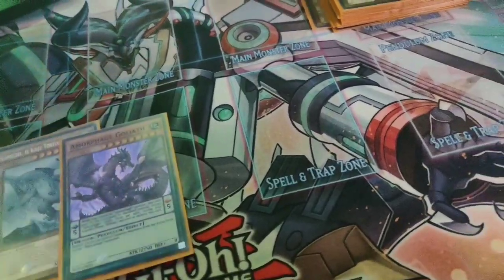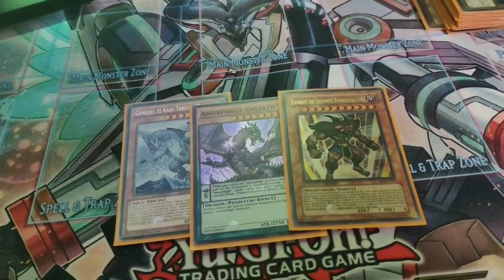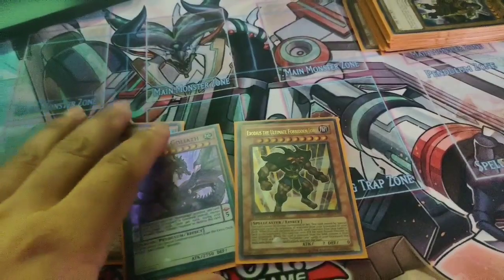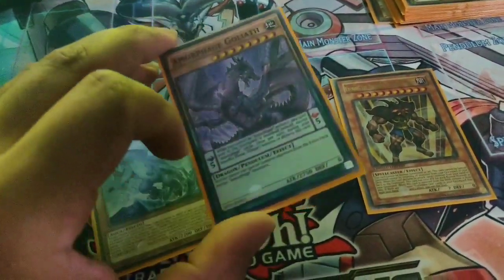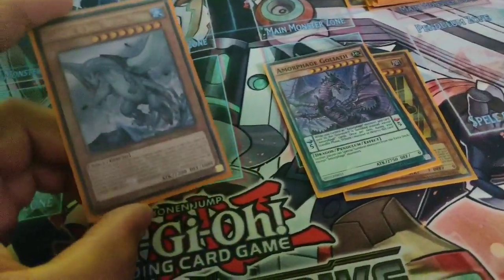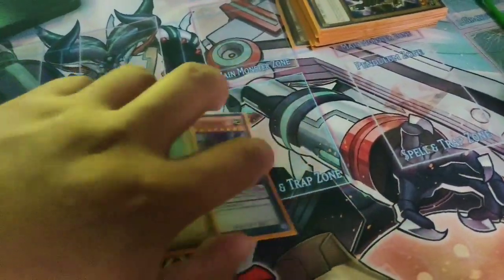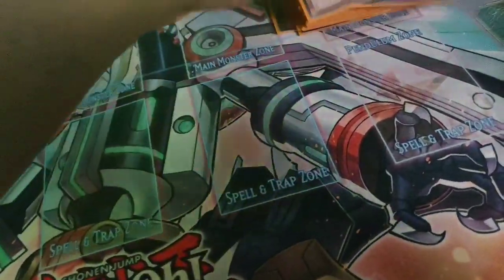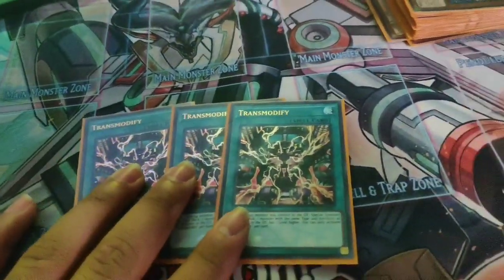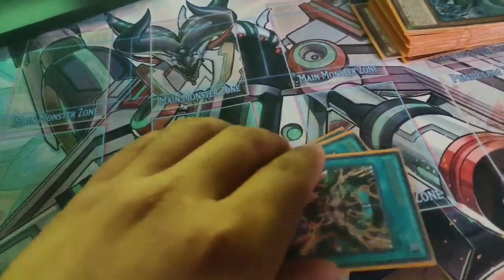For my one-ofs: Gamma Seal, Goliath, and Exodus. I used to play two Exodus but now that we have Emerald I might take it out later — testing one copy is actually good. Goliath is for the Guard Dragon combos, special summoning it from the deck. Gamma Seal is self-explanatory — get the Waterfront Tower, negate stuff. For spells, three copies of Strength Modify: in case you don't open Venus, you open Shine Ball or Lee, special summon Venus, summon three Shine Balls, and there you go.